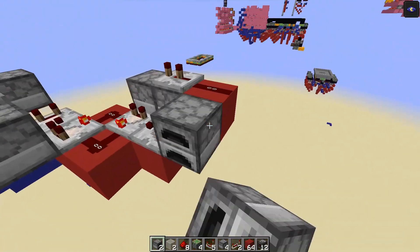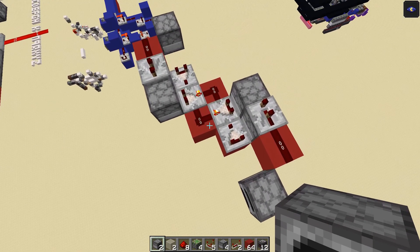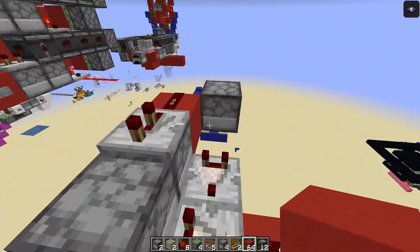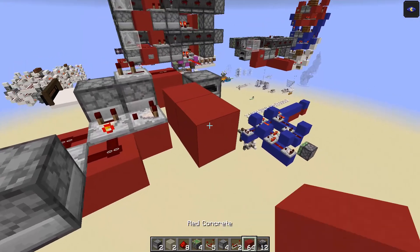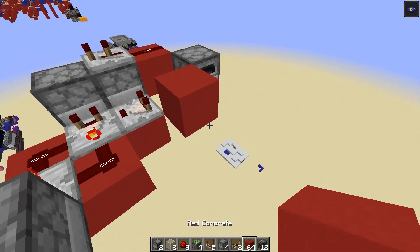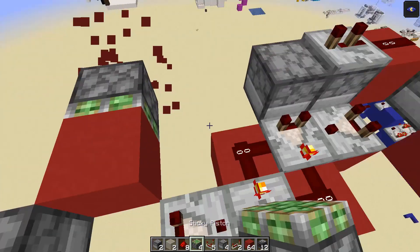Then add a block here and a block here. Place some temporary blocks and place a sticky piston facing across, and do the same on the other side — some temporary blocks and a sticky piston facing across.